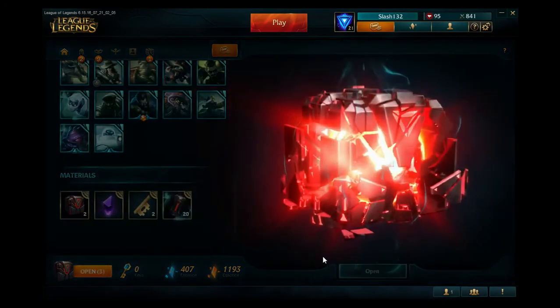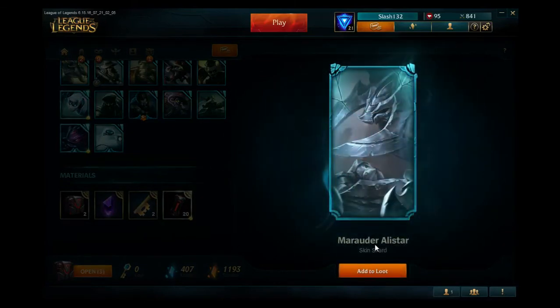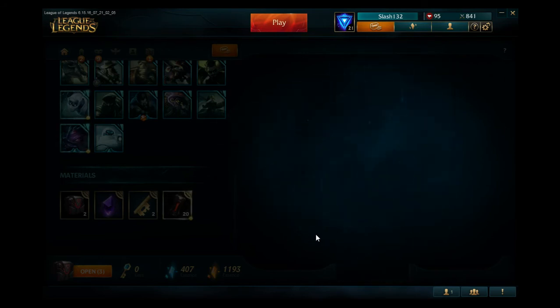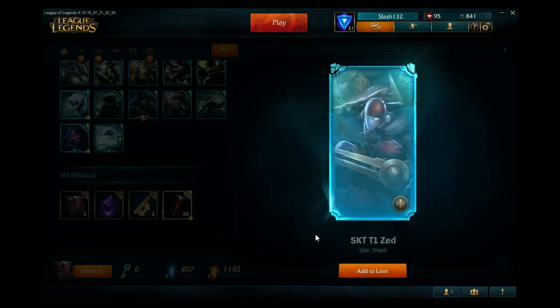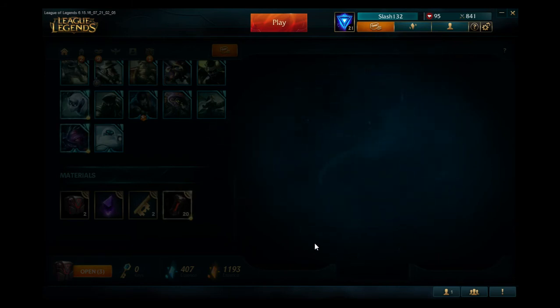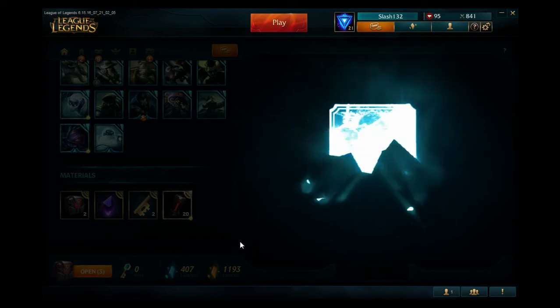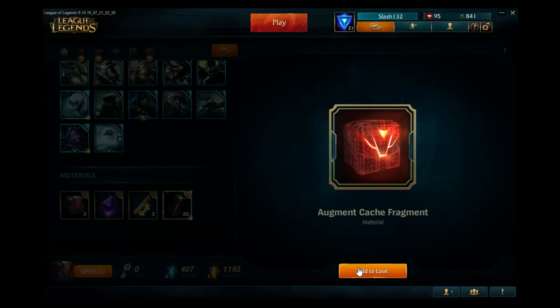Number eight. Got Alistar — that one looks really cool. And another Zed skin shard, and that's a championship one too, so that's pretty cool. Two more Project Cores, and got a fragment as well.